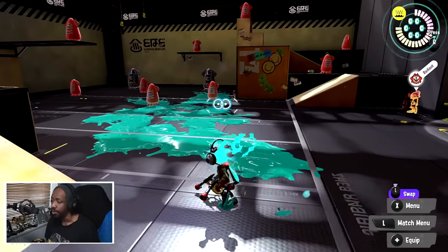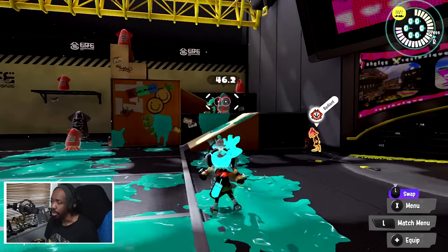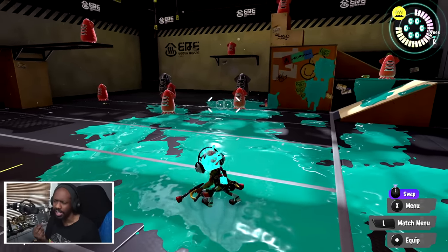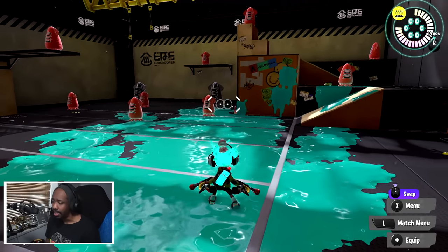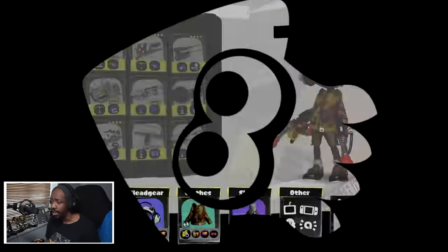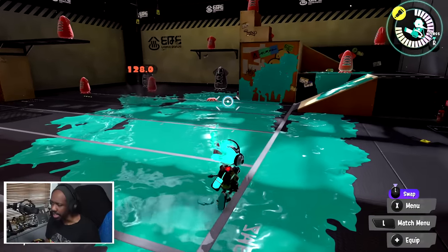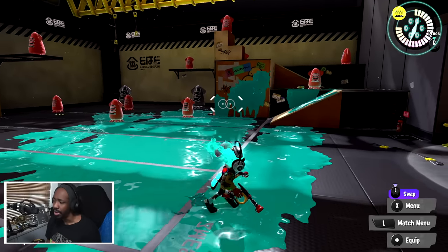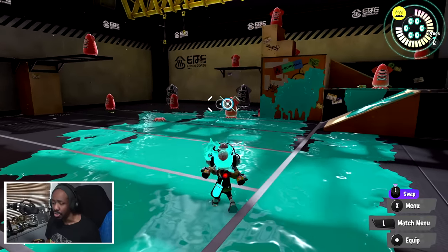Things to notice when using the Dowser Duallys at long range: the fire rate is not so quick. I think this fire rate is roughly close to around where the Jet Squelcher is, although the Jet Squelcher is probably a little bit quicker than the Dowser Duallys. But the Dowser Duallys doesn't do the same thing as a Jet Squelcher at long range just as well, mainly because the Dowser Duallys is two weapons — you have two weapons in your hand.